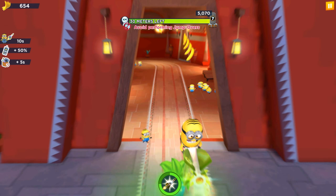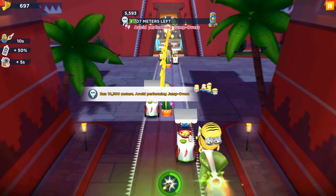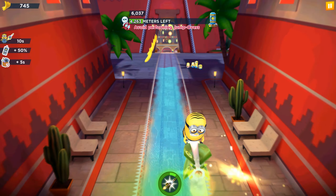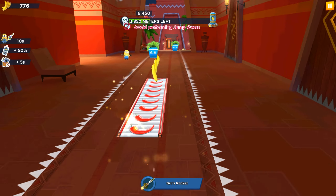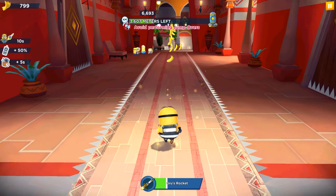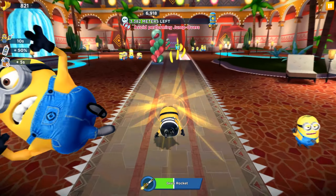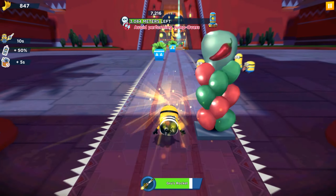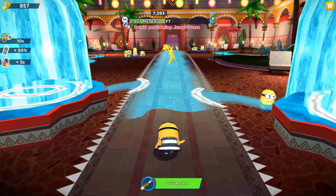We got one star! Run 10,300 meters — oh my god — and also perform jump overs. It's so hard but let's try, we are not losing anything. I'll try to do near misses and punch as many minions as possible to let the Goose Rocket fill faster. After doing the near misses the ability fills really fast — it's crazy and it's almost ready!